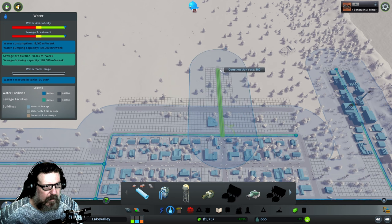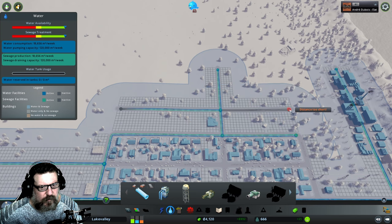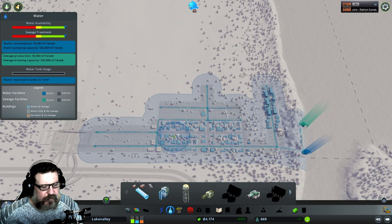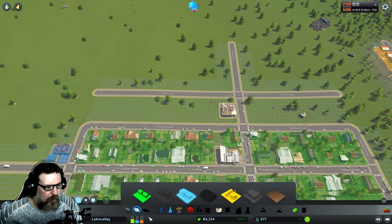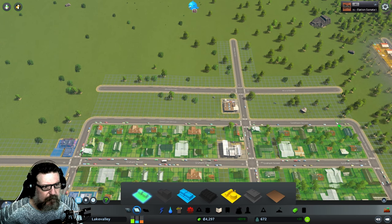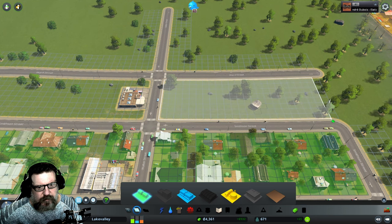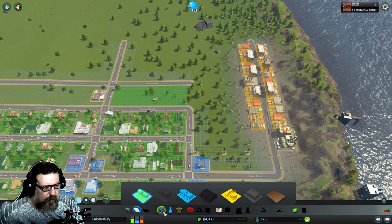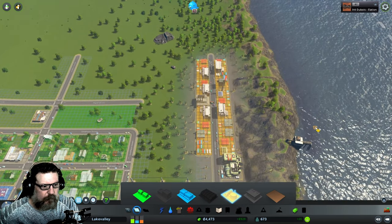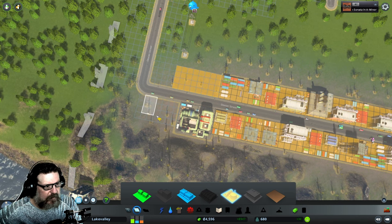Let's be proactive — I'll run water pipes up that way; that should be covered. We'll go down this way as well. I'm placing my water pipes under the streets, under the roads — that's how it generally is in real life and I want to keep it that way. Let's start filling in this area with a whole bunch of houses. There's a little bit of demand for some more industry, so we'll put a couple more here and some on that side.